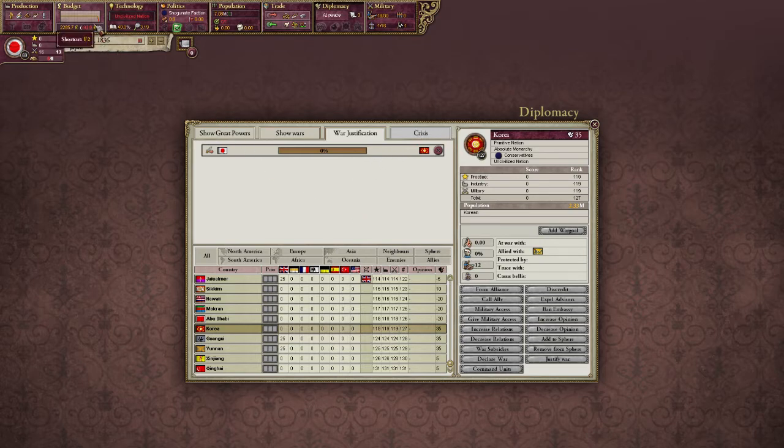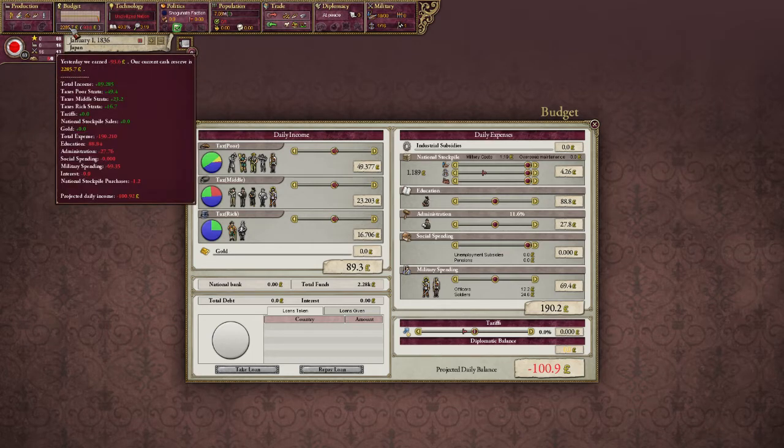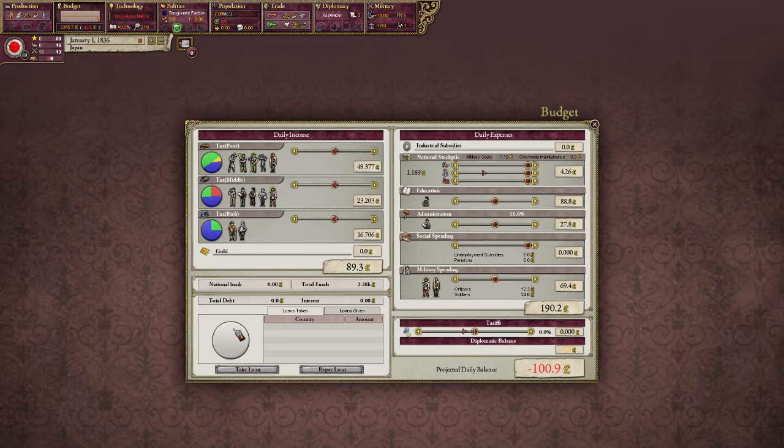There's also another benefit of being uncivilized that I think is kind of exploitable. You can't go bankrupt as an uncivilized country. Normally in the game, if you have a deficit and you hit zero, you take out debt, which adds interest, and if your interest gets more than all the revenue you can make, you go bankrupt automatically — and that is something you do not want at all. But uncivilized countries cannot go bankrupt, so you can set your taxes low, fund everything, make a massive deficit, and you'll still be fine.